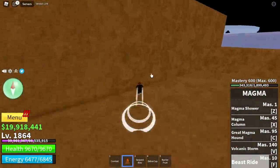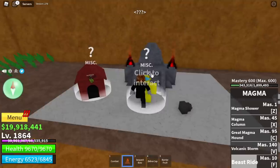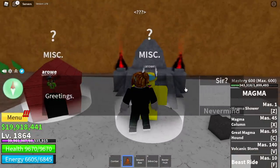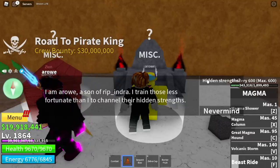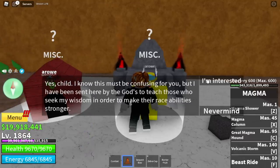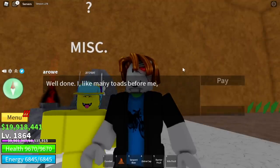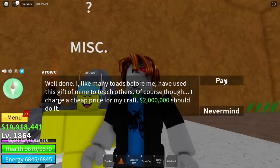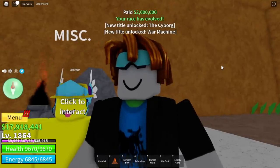Next, we're heading to the doghouse under the diamond area. Talk to him — you only need a physical fruit to turn V2 into V3. After doing that, you will unlock your race skill: the Energy Core. You will also unlock the Cyborg title and the new title: War Machine. Two million — not bad.